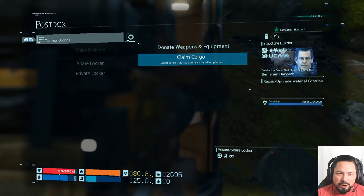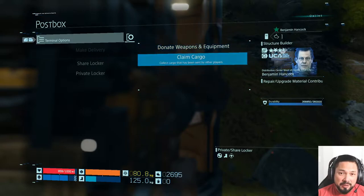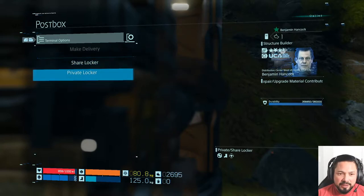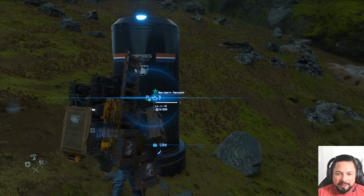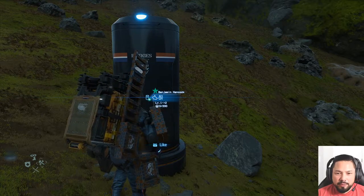You can share a locker — claim cargo left there, or donate weapons and equipment to people. If anybody else comes to this locker, they can claim that stuff and use it if they need it, which is pretty cool, and you get likes for that. You also have a private locker where you can store things and access them later on a route.